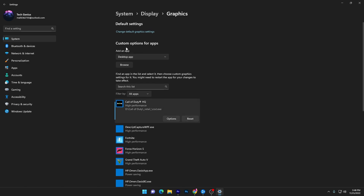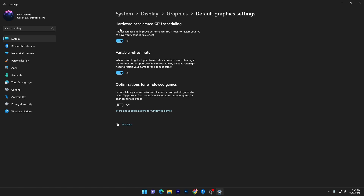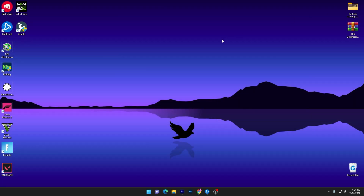Go to the Default Settings section and click Change Default Graphics Settings. Make sure to turn on Hardware Accelerated GPU Scheduling — this will reduce your latency and improve performance. You'll need to restart your PC after applying this setting, but we'll do that later. Close this window.